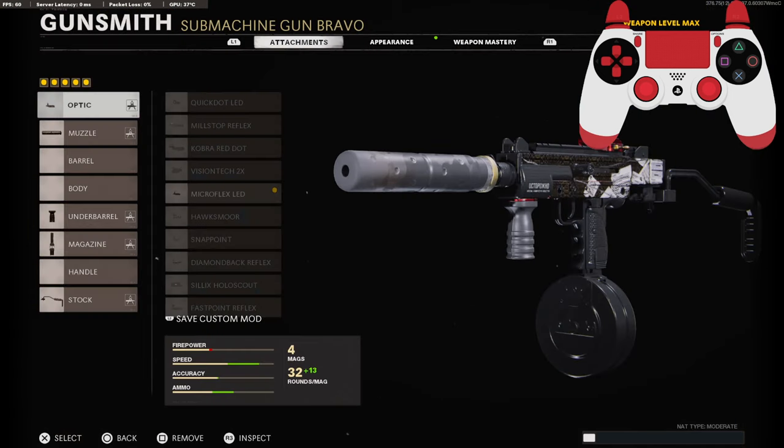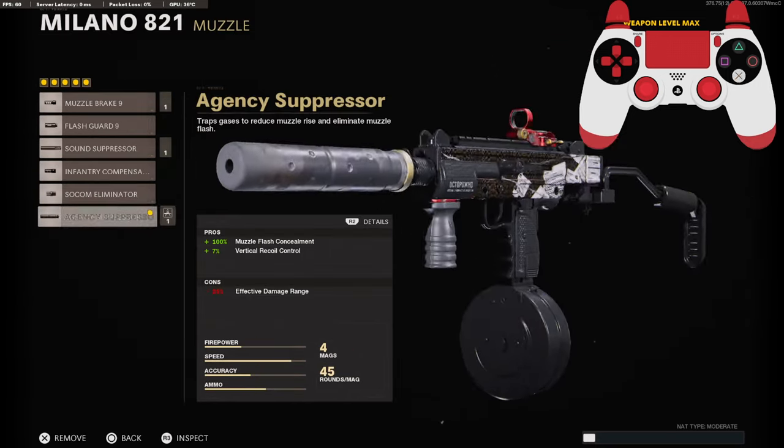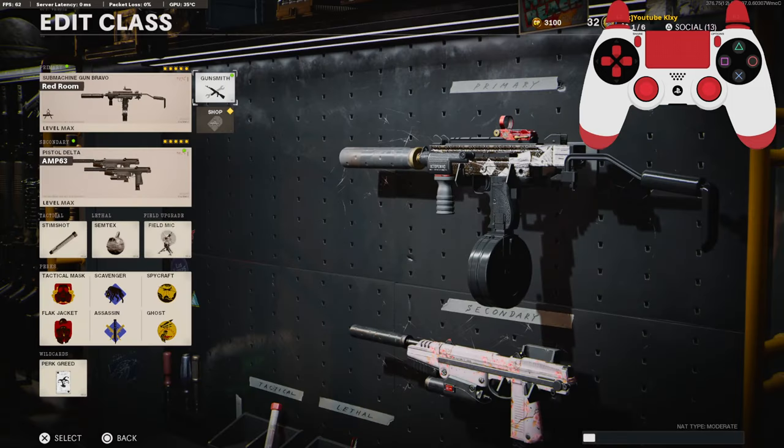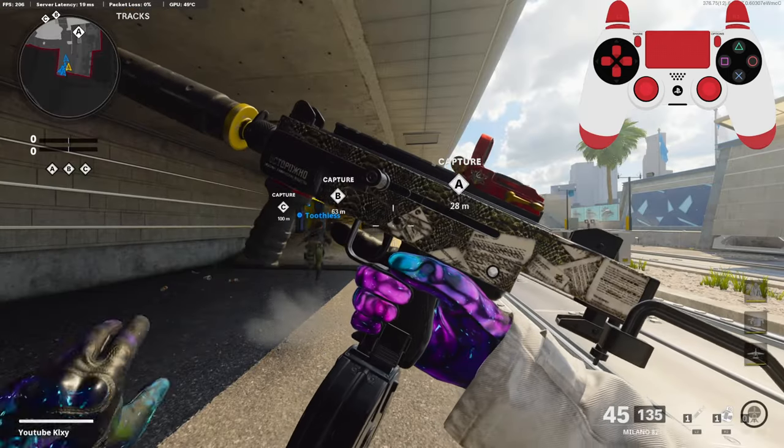For the attachments you're gonna need the Micro Flex LED, or whatever optic you prefer. Also the Agency Suppressor, Cruiser Grip, 45 Round Drum, and the Raider Stock. I have a crazy gameplay — I hope you guys enjoy. Hit that like button and I'll see you in the next one.